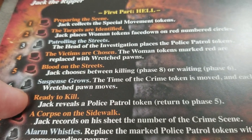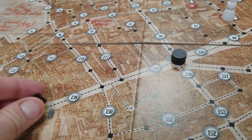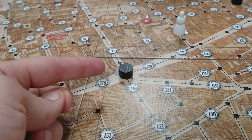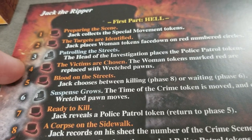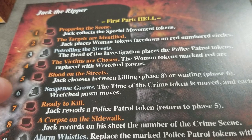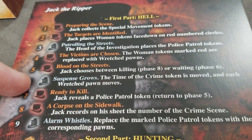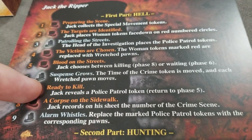In step seven, Jack is getting ready to kill: he gets to reveal one of the police patrol tokens. He can choose any black token on the board. If it's a decoy, it gets removed from the game. If it's a colored marker, it stays flipped so Jack knows there's an actual detective hunting him. At the end of step seven, we return to step five and Jack decides again whether to wait or kill. Each time he waits, the marker moves left, giving him more time to reach his hideout.